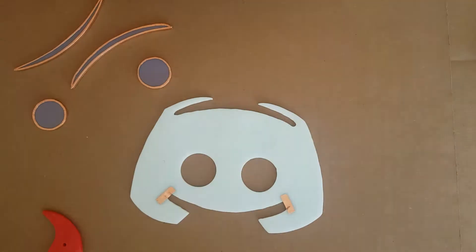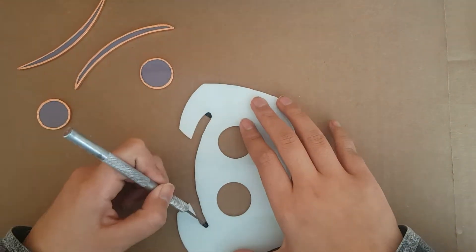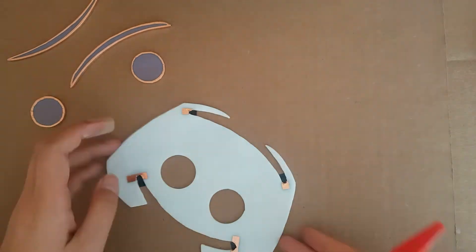Before I can foil, I need to saddle all the areas where the foil will definitely split — the eyes and corners of the antenna and mouth. If I don't saddle all these areas, when the foil does split, the glass will be exposed and won't look very good.